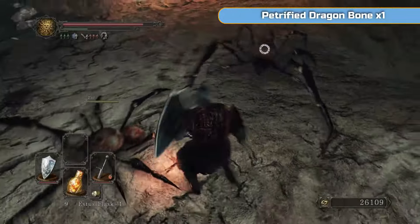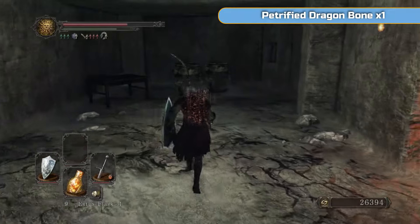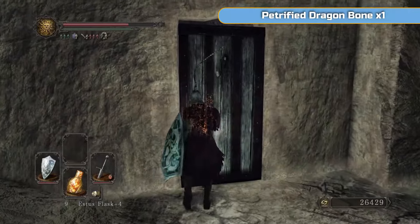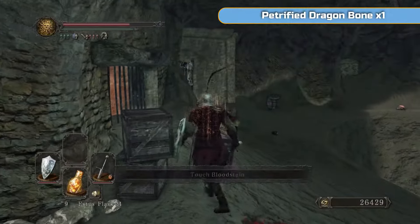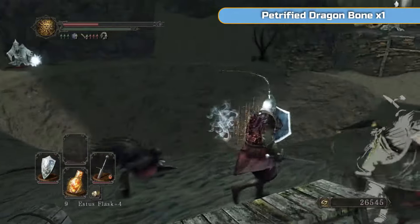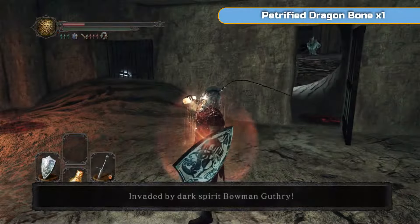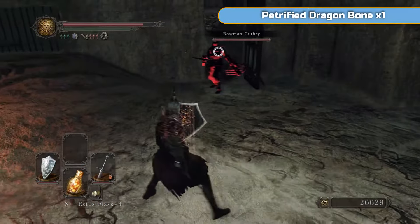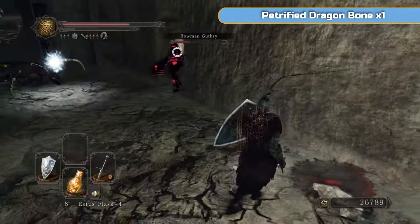They look a lot worse than they are — they're all dying with one hit. But if they do that grab, which I had never seen before, it will kill you. That's the only way to get to this bonfire — by dropping down to it. This door will be locked from the other side. There's also a Basilisk here — it doesn't have the big eyes, because those are not its eyes. You will also get invaded by Dark Spirit Bowman Guthrie, which is a really easy invasion — he just has an Aveline, a triple-shot crossbow, and he's completely useless if you get close.